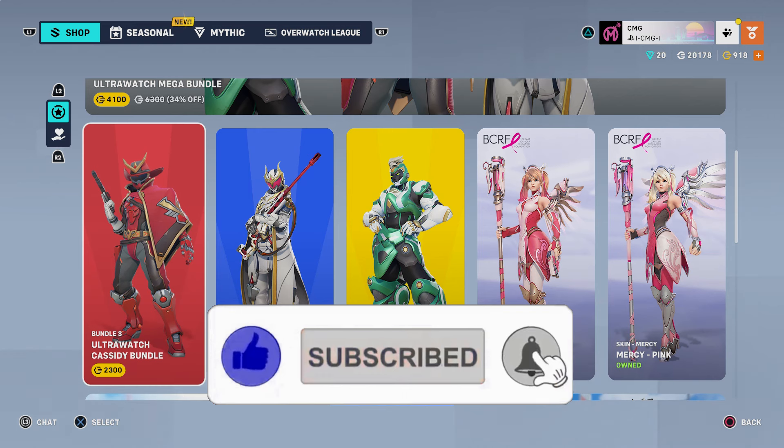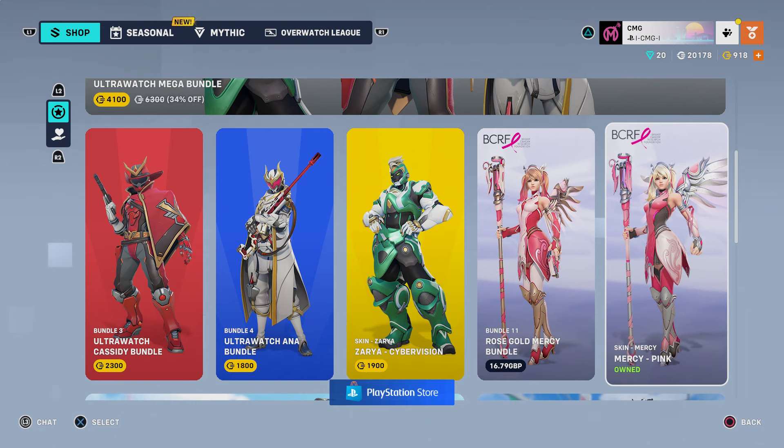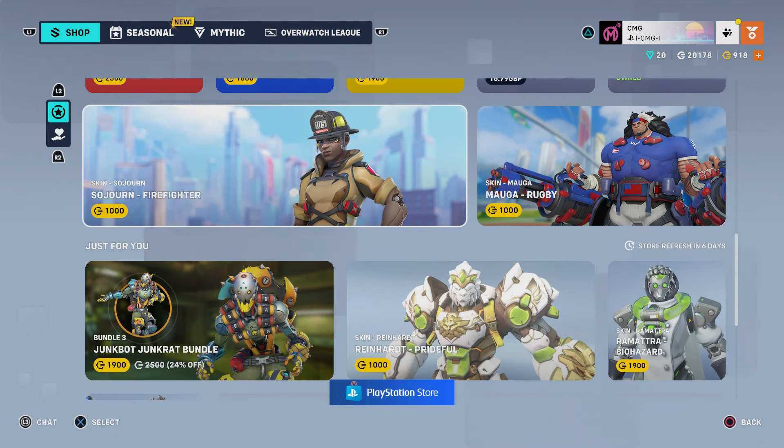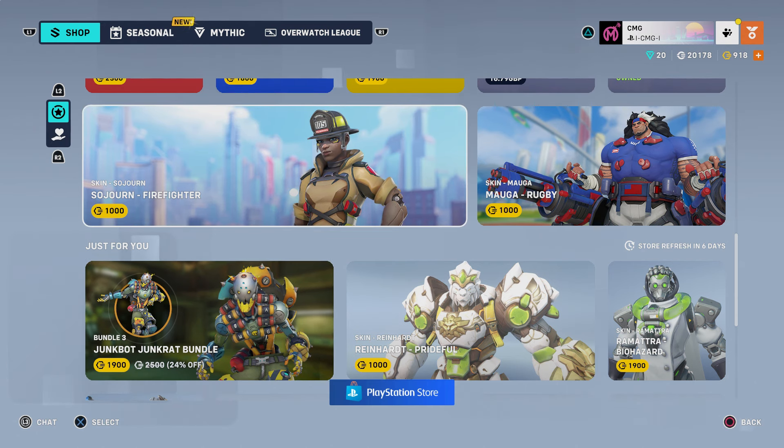It would appear that Cassidy is the most expensive out of all these skins, most probably because he has more in terms of other cosmetics to go with his skin. Of course the BCRF Mercy skins are also here as well, and then you have what looks like returning epic and legendary skins. You can see the Junkbot Junkrat bundle down there as well — that's come back if you want to go ahead and buy that.